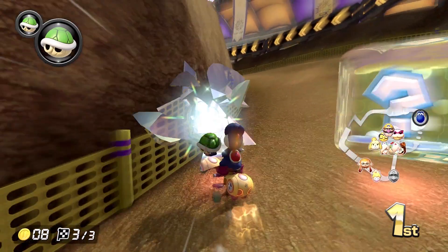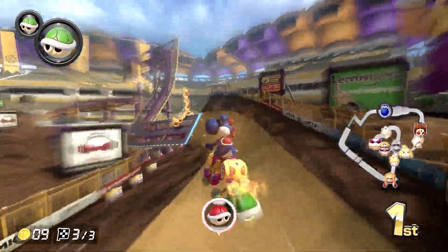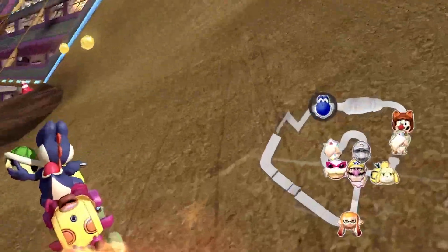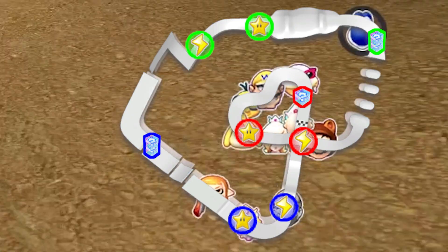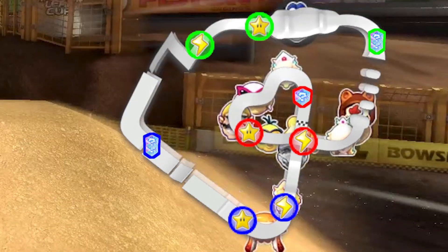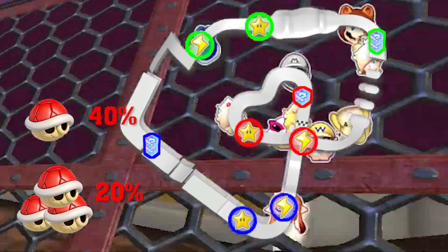Here's what you should consider. You had two items to block shells — one was stripped by the first shell. When you blocked the first shell, the second was still behind an item box. Additionally, the distance between you and the second place racer was closing fast. When second place is that far behind, the possibility of getting triple red shells is around 20%, and a single shell is up to 40%.